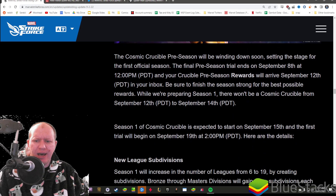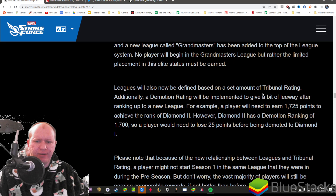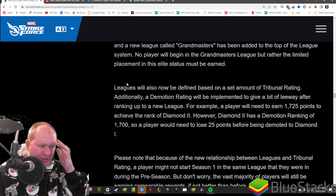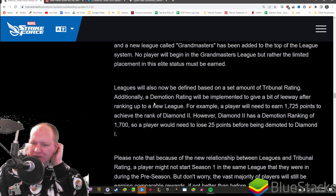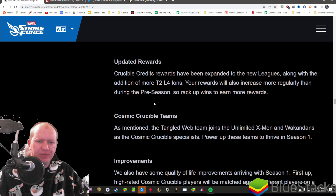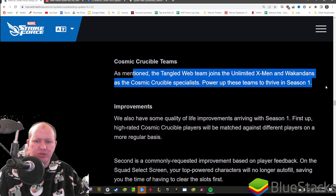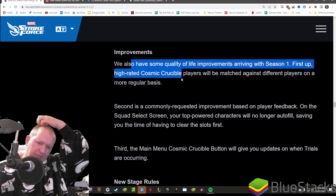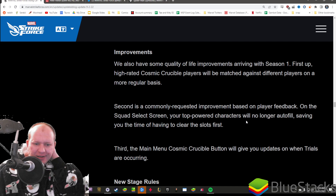Cosmic Crucible Season One changes. We've got new league subdivisions - instead of six, it's going to be 19, defined by a set amount of tribunal rating. That's honestly a lot better - at the moment it was defined by how one top player was going, and if they went really well it was kicking people out of leagues. Now it'll be based on your actual rating, like 1,725 puts you in Diamond somewhere. Updated rewards are also expanding with more tier four ions. Tangled Web joins as another team. High-rated Cosmic Crucible players will be matched against different people more often. You no longer have your team autofill - thank God, that's lost me so many matches.